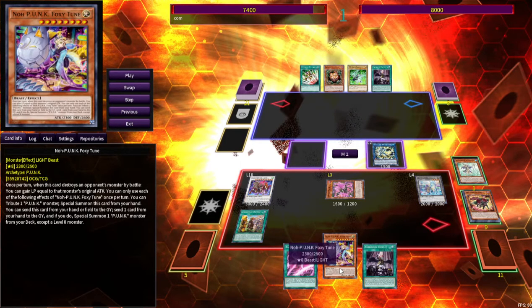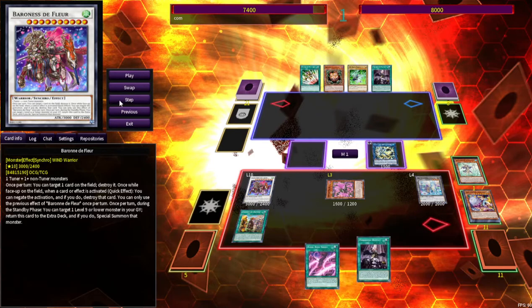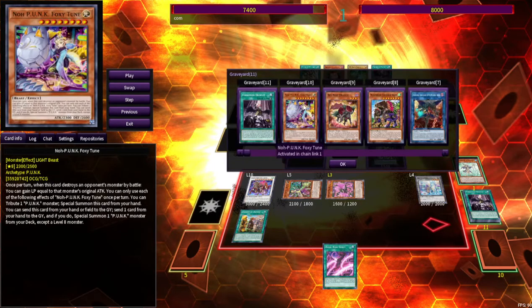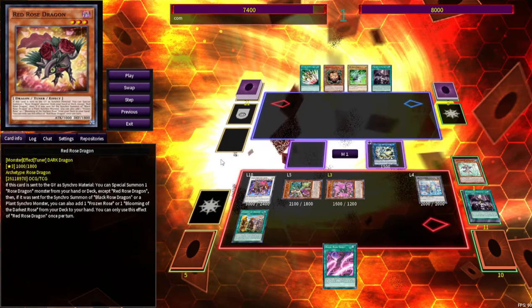This is more important than you might think. We can use the effect of Foxy Tune, which we searched a long time ago. You can send this card from your hand or field to the graveyard, send one card from your hand to the graveyard as well, and then get to special summon a Punk Monster from your deck. He ended up pitching a Droplet — you're going to use most of your hand anyway, so it doesn't really matter. From the deck you can special summon a Deer Note. This card's crazy — if it's sent from field to graveyard, you get to special summon a Punk back. Foxy Tune is a level 8, which is just crazy.